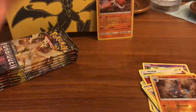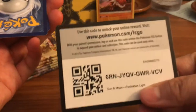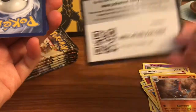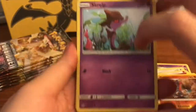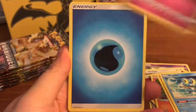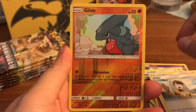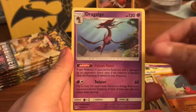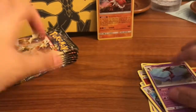Here you go, there's one code card, there's another. Pack two: we have a Scralpy, Litten, Rookidee, Gunk, Frogadier, Flabébé, Water Energy, Metal Frying Pan, Araquanid, Judge, Gible reverse, and a Dragapult — it's a pretty cool picture.